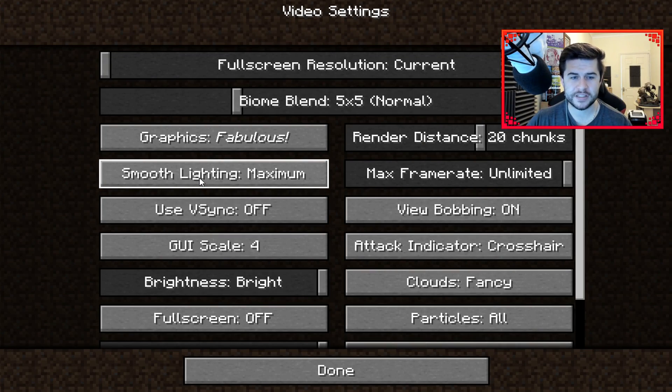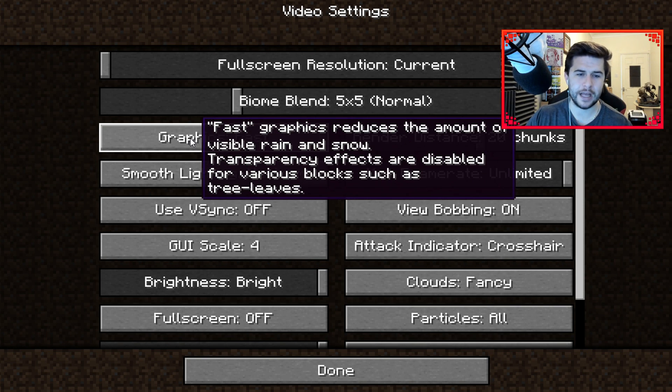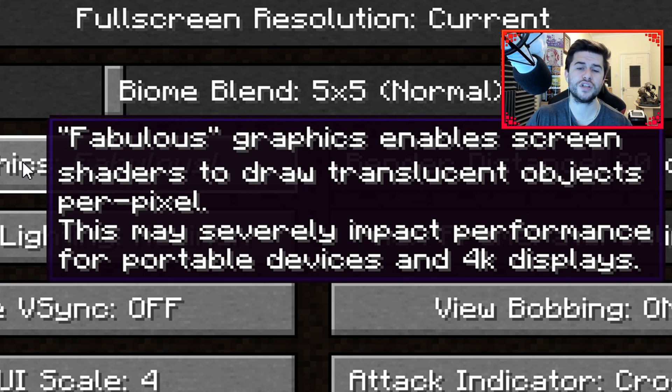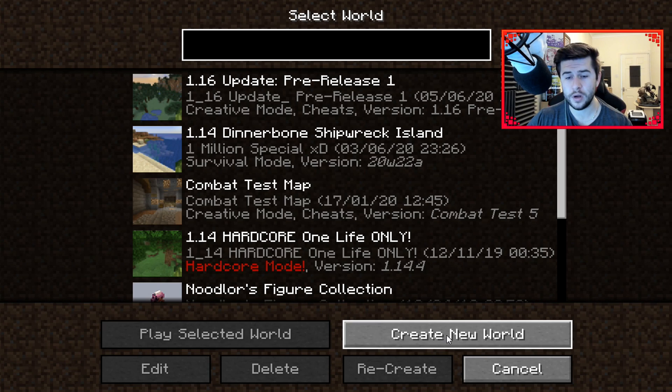Let's go through a couple of features. In Video Settings, we have the introduction of a brand new graphics option called Fabulous. Prior to this we had Fast and Fancy, and the new one is Fabulous. It enables screen shaders to draw translucent objects per pixel, which may severely impact performance for portable devices and 4K displays. I've been messing around with this version quite a bit and watched other YouTubers' pre-release videos — no one really seems to notice too much of a difference.